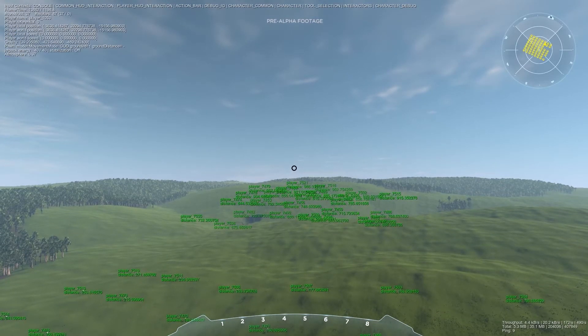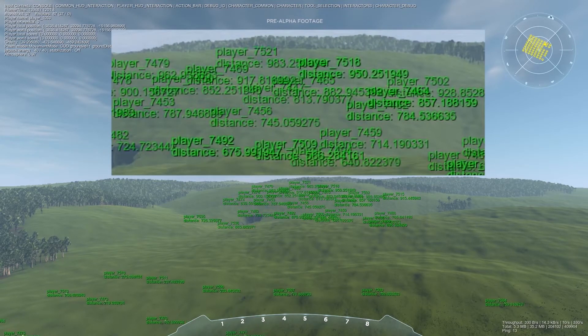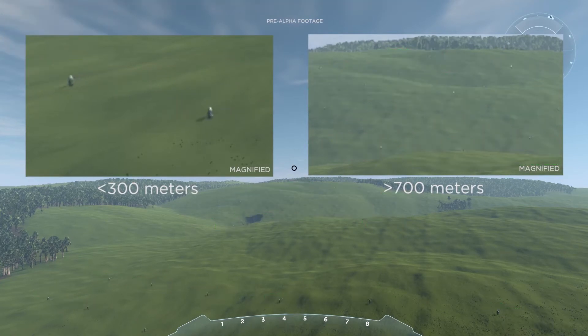Here you can see the name of the player is blinking every time there is an update. So as you can see, when we zoom further away, players are less frequently updated than those nearby, and the loss of update frequency is compensated by interpolation techniques.